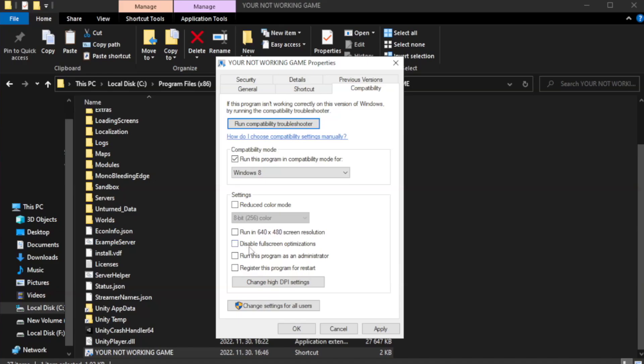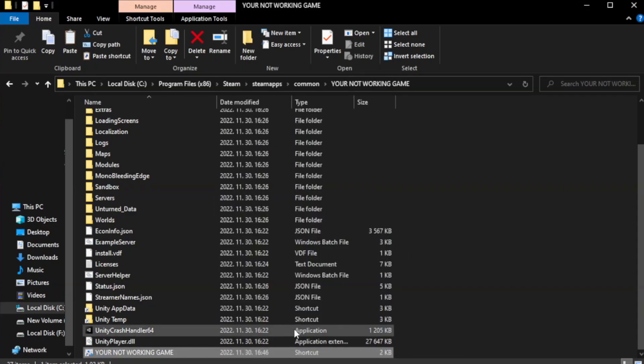Right-click your non-working game and check Run this program as an administrator. Click Apply and OK, then close the window.